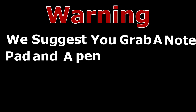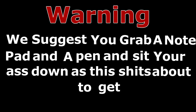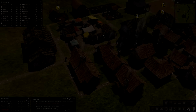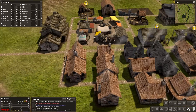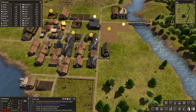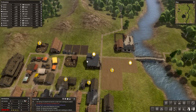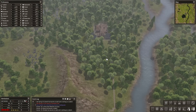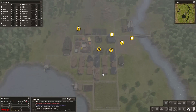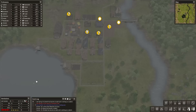Warning — we suggest you grab a notepad and a pen and set your ass down, as this is about to get informative. Greetings from the land of Nundam, my name is Oslo Kidd, and welcome to my Banished Tips and Tricks video where I'm going to be showing you the best way to get food — and a lot of it — in order to maintain a sustainable society and expand to create a huge town.